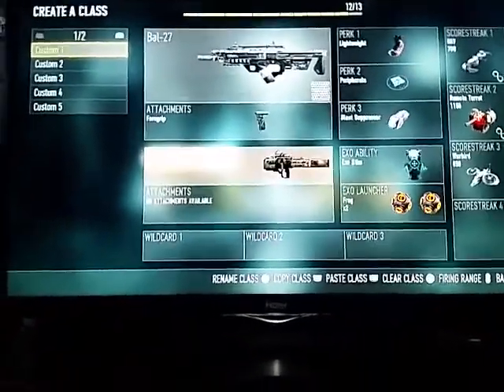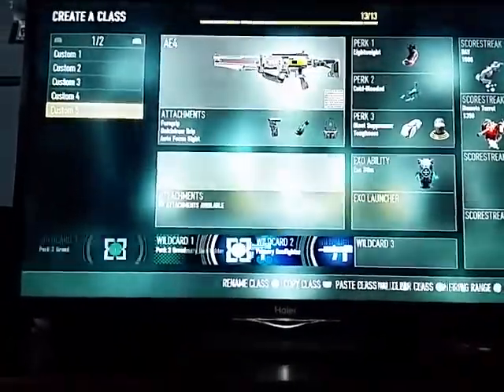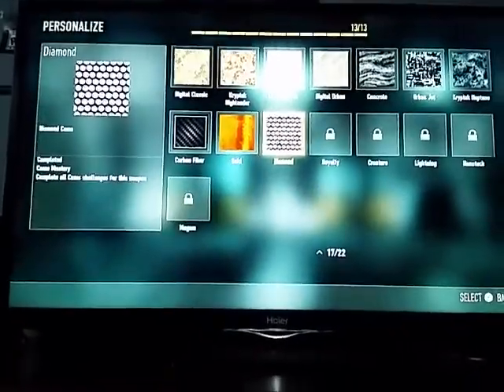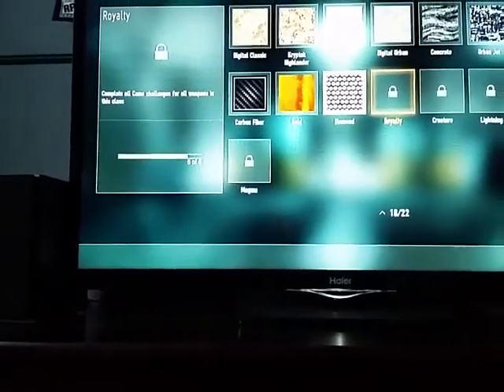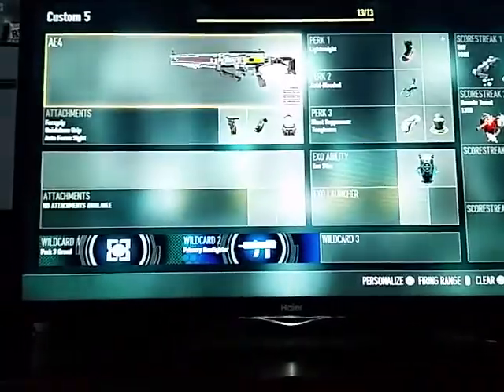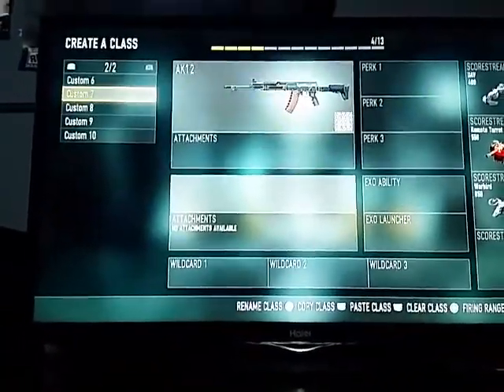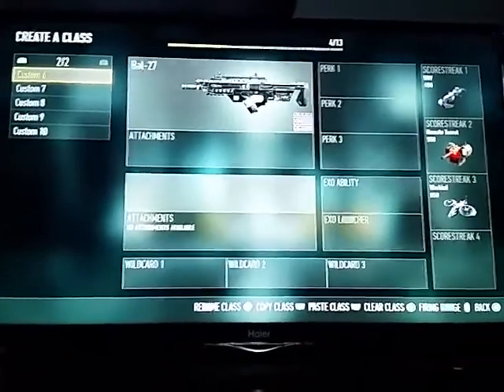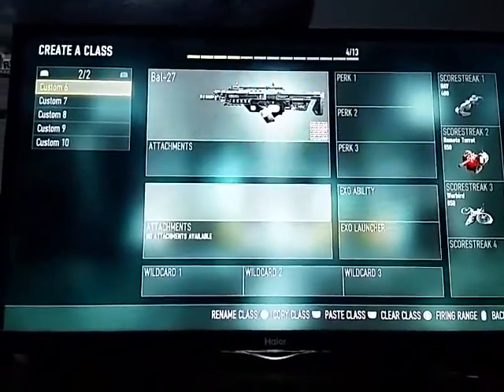Now let's say I want to get the Royalty Camo for the AE4 — I go here and I press Royalty, but it says 'complete all Camo Challenges for all weapons in this class' and it shows 5 of 6. But you can clearly see that I have 1, 2, 3, 4, 5, 6 weapons Diamond. This is a bug in game.